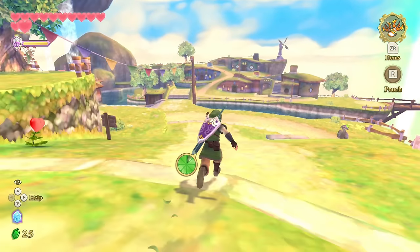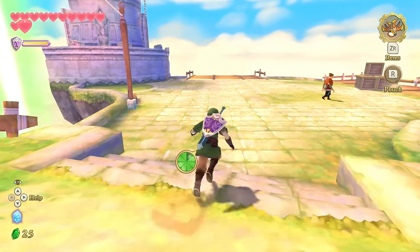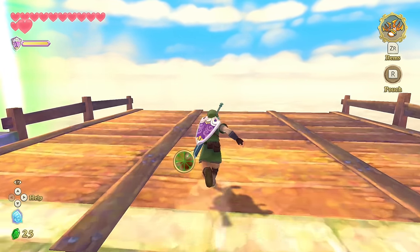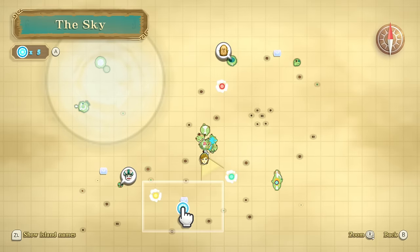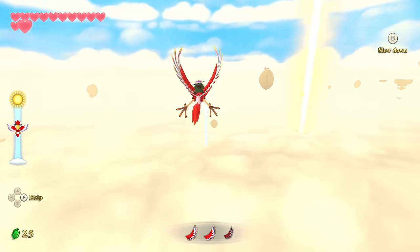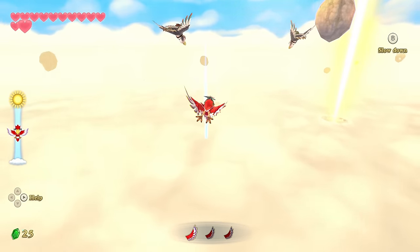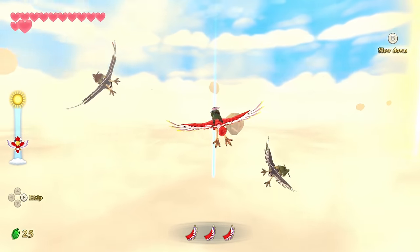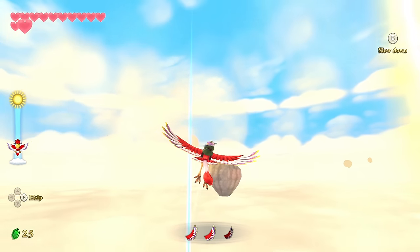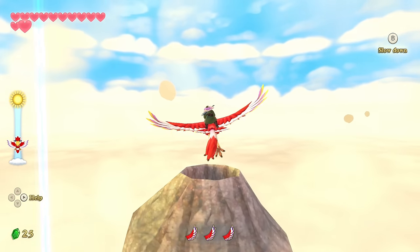Before we head back to Lanayru, there are a bunch of side quests we haven't touched — we haven't even scratched the sky on the side quests on Skyloft. Was there one more thing to do up here? The goddess cubes! Let's quickly round them up since we got a bunch recently. These birds are probably the ones we see in the Isle of Song cutscenes.